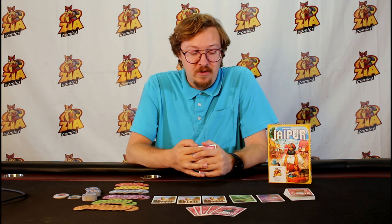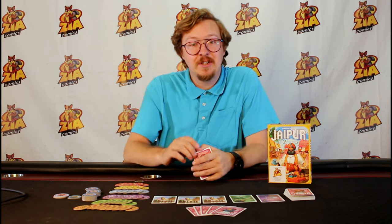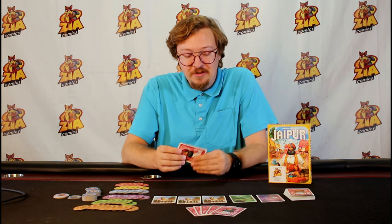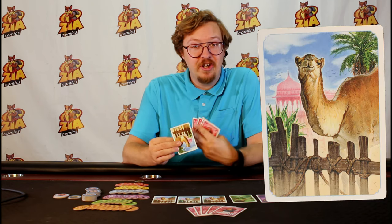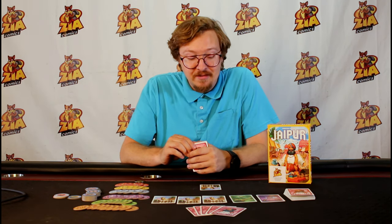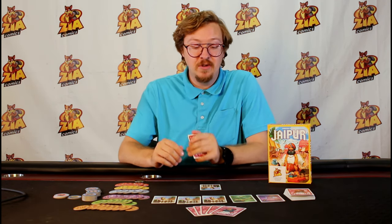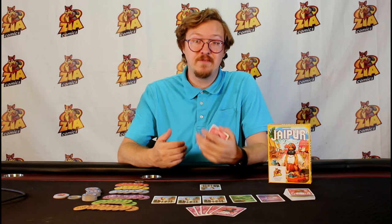The way you play Jaipur is two players will set up. First off you must have three camels in the middle of the market row and you deal each player five cards. Now if you have any camels in your hand you're going to place them face up in front of you. Camels never apply to your hand limit and can always be placed in front of you. You don't have to tell your opponent how many you have but they can be used very well for trading.